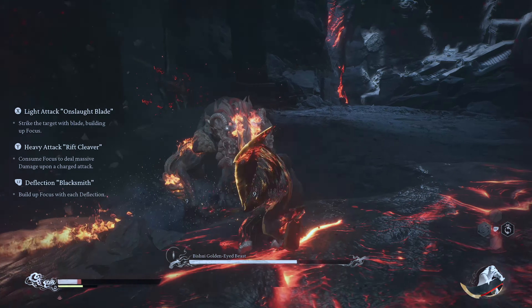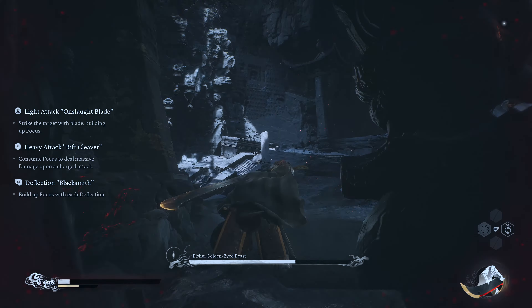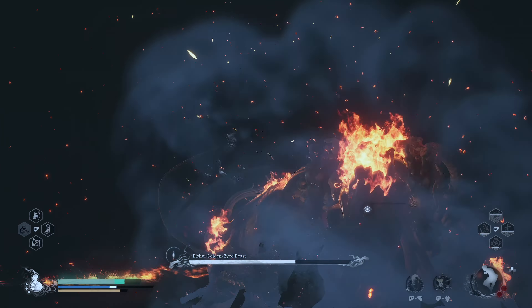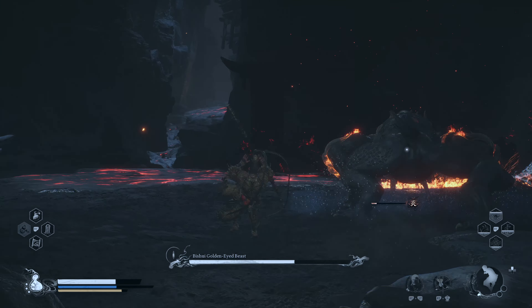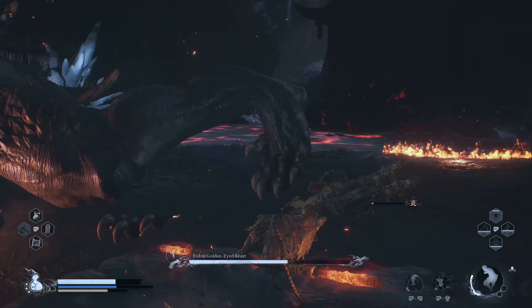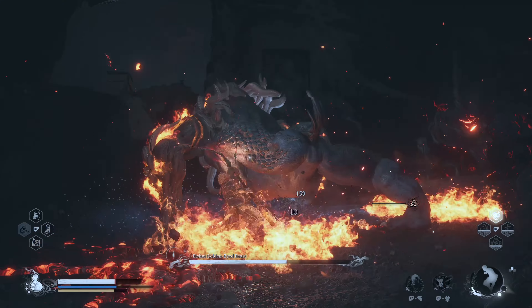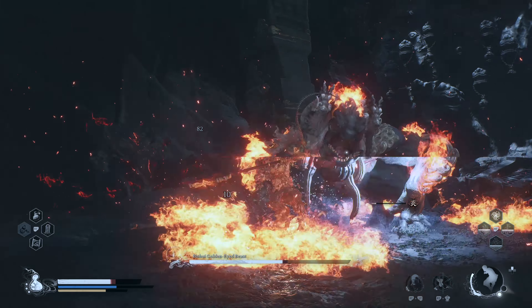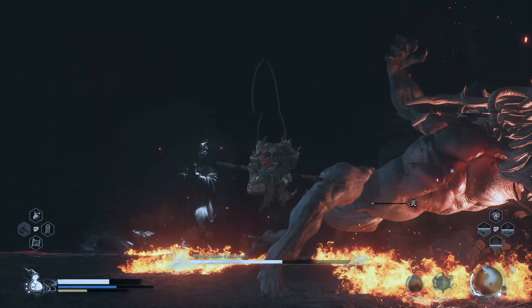Don't forget to use your transformation spell if you want to get in some extra damage or if you're taking too much damage. Ebon Flow is a great transformation because it's a big beast fighting another big beast — it looks cool and he can block. Once you're out of your transformation, try to stay around his back legs and pushed up against a wall. This boss likes to jump around a lot, and if he's backed up against a wall, he won't go too far, which is really good for you because you can keep on swinging that staff and getting hits in.